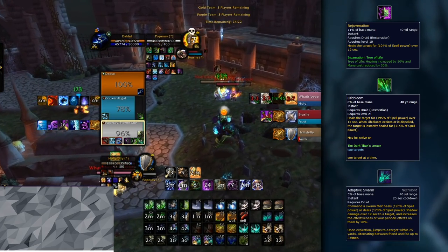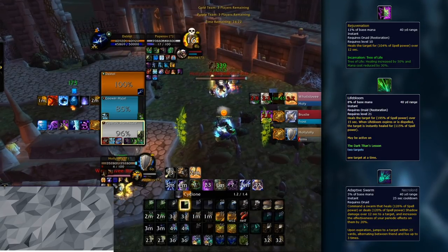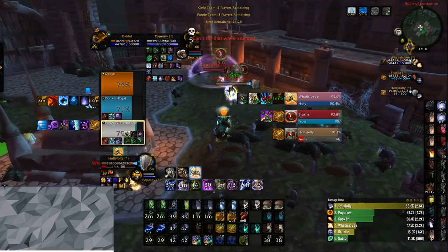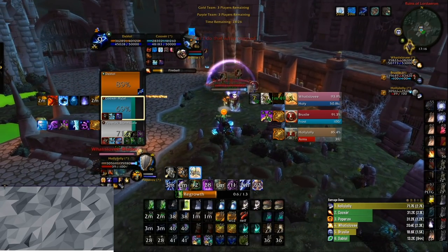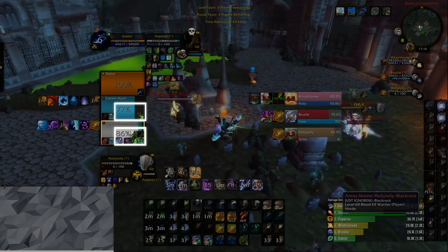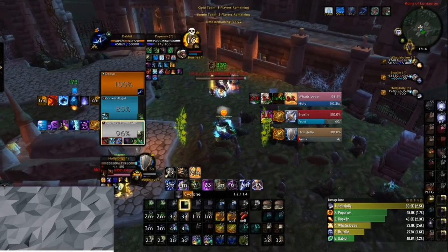If you have 6% mastery for each HOT you have active, you will be doing 6% more healing to the target. As you can see in this clip, I Regrowth the Mage who has no HOTs on him whatsoever, and it does not heal for a large amount. However, when I then Regrowth the Shadow Priest who is fully HOTted, the Regrowth heals for a lot more because of the way your mastery works.